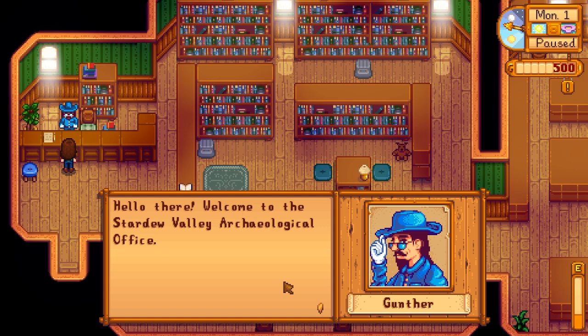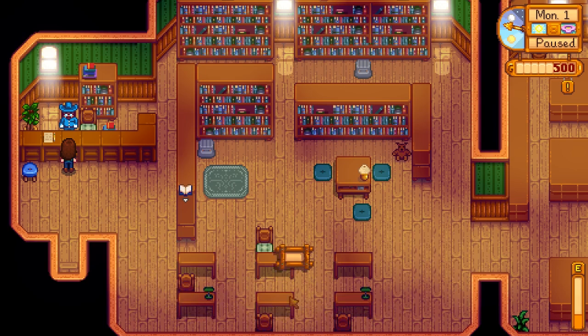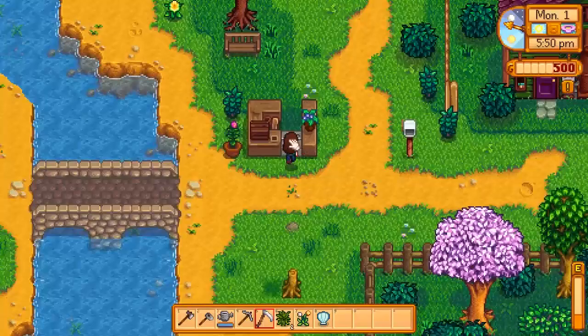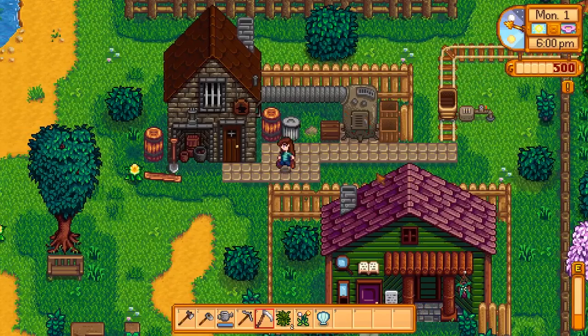Let's see — is this the library? It looks like a library. Hello, Gunther! 'Hello there. Welcome to the Stardew Valley Archaeological Office. This is embarrassing, but the previous curator made off with the entire collection — we don't have any artifacts for display. But I'm hoping to remedy that soon. Hey, if you find any artifacts or minerals out there, would you let me know?' The curator stole everything and ran away — what kind of person would do that? I guess we'll be hunting for artifacts soon too — that's pretty neat. That stall over there is closed until summer. All these daffodils — might as well pick them up if I can.